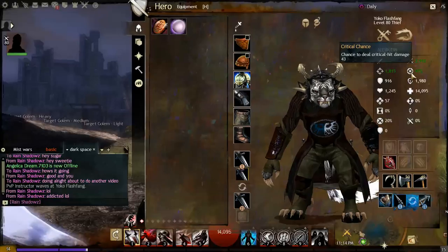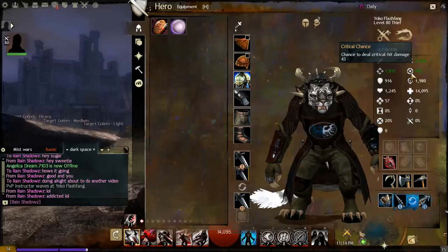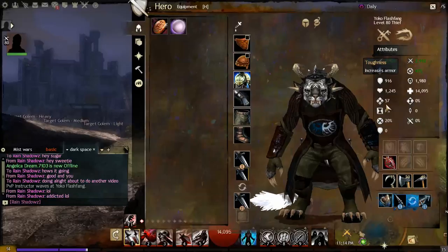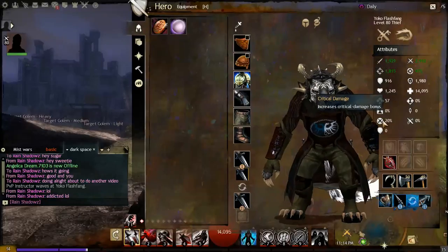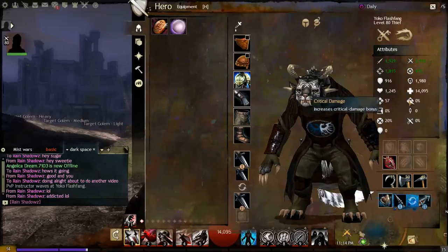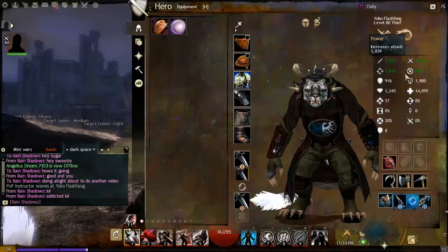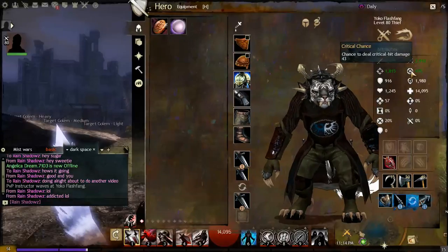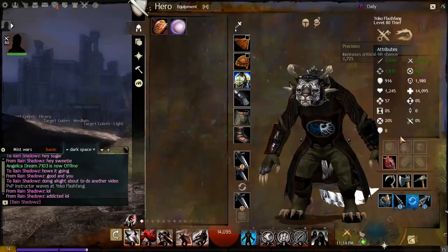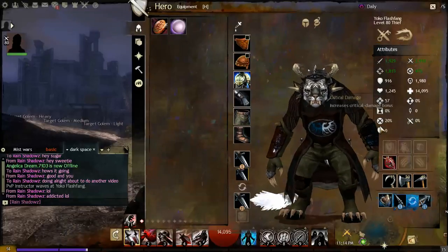Critical chance is the probability of dealing more damage based on your critical damage multiplier. A critical hit is double damage by default, but the Critical Damage stat multiplies or increases the amount of double damage you can deal to a target.